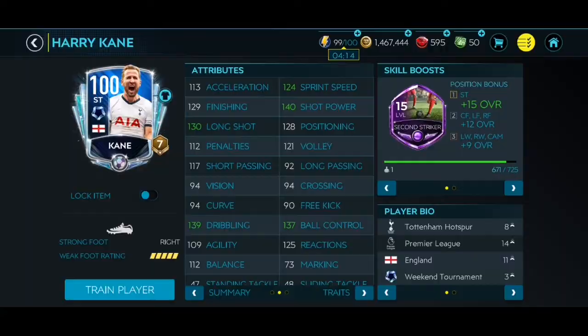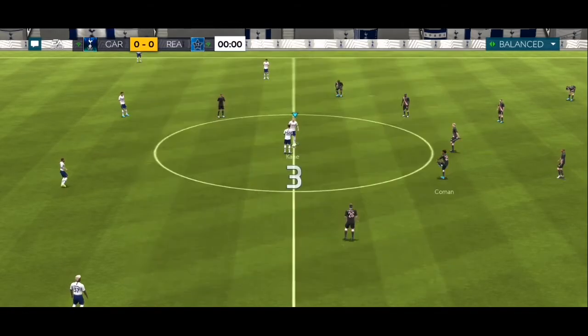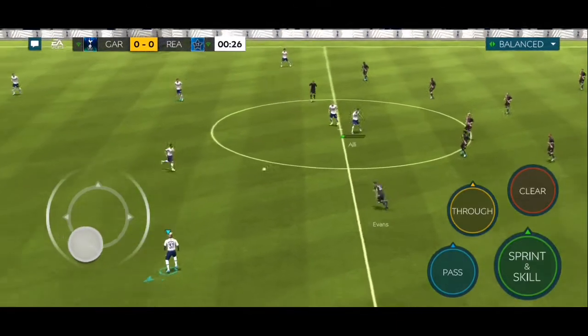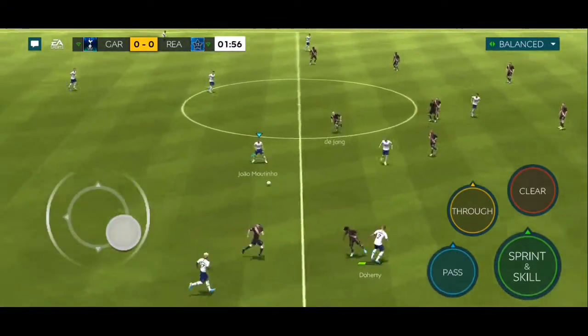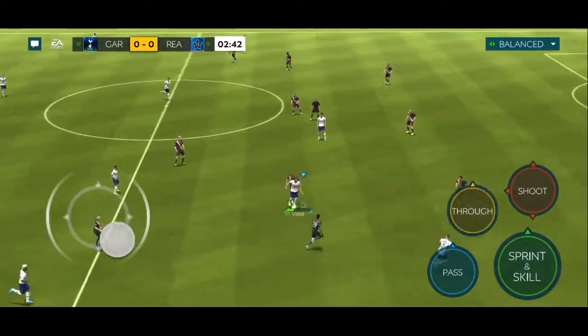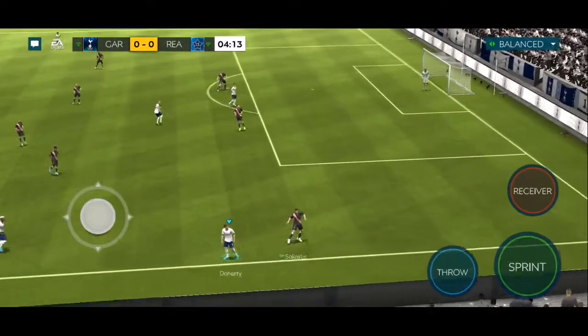Heading into the very first game, we're up against a 111 overall team, so it's pretty one-sided in terms of overall, but let's see if we can actually perform. Here's Doherty to Martinio to Kane, finds Doherty — and it's a great tackle from Socrates to get the ball out of play.